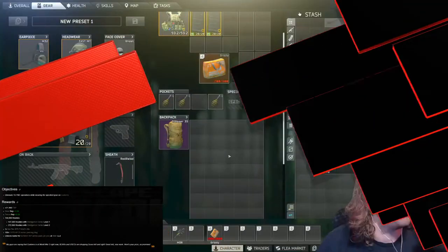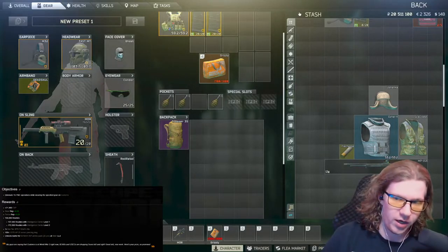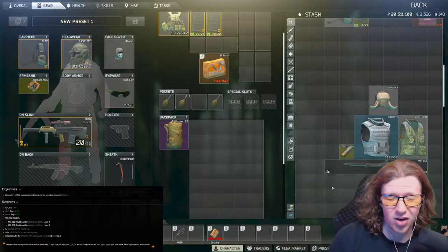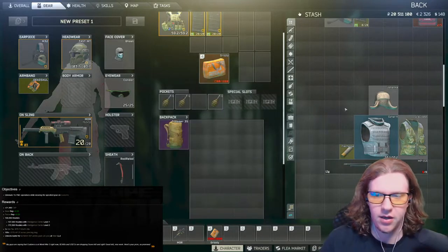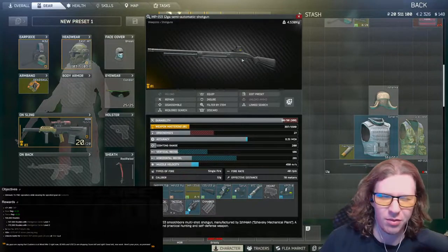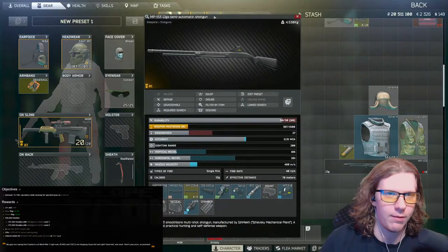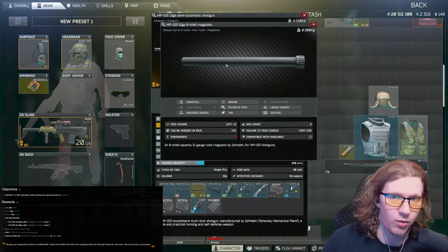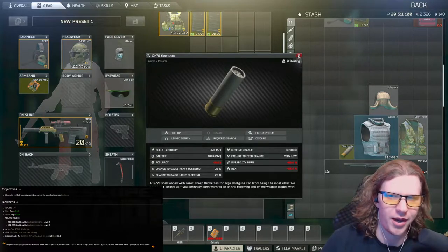So hopping over to our image right here, let me show you what I am using for my setup. For this quest, please focus on this — this is what I use to set up for Setup. If you guys don't know what Setup is, basically you need to kill — I believe it's 15 or maybe 20 PMCs — while wearing a scav vest, an ushanka floppy hat, and using a scav shotgun. I'd recommend the MP-153 semi-auto shotgun with an eight-rounder on there.